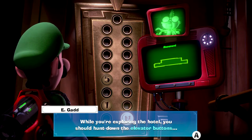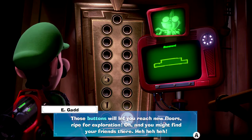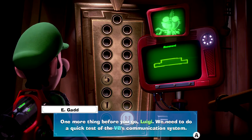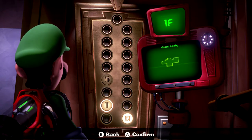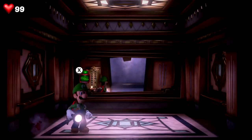These buttons will help you reach new floors for exploration — and you might find your friends there. Let me break it down for you all nice and tight like that. I'm gonna stop with this weird accent. One more thing before you go Luigi — we need you to do a quick test of the Virtual Boo's communication system. Open the VB with Plus and select the E. Gadd hotline. So how do I select the Virtual Boo? I got plunges — oh, that's interesting.